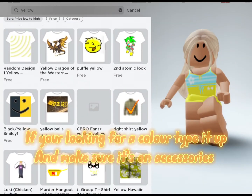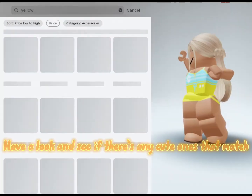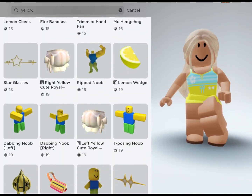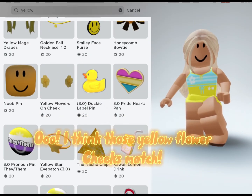If you're looking for a color, type it in and make sure it's on accessories. Have a look and see if there's any cute ones that match. I think those yellow flower cheeks match!